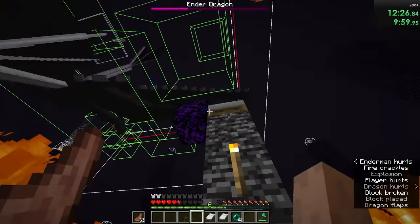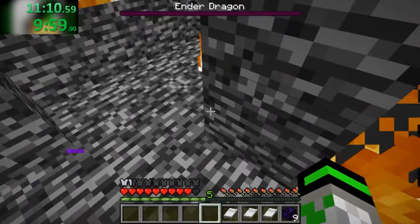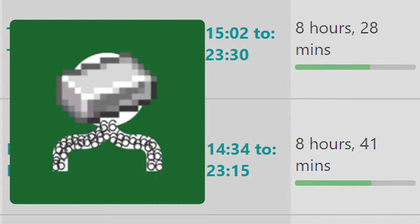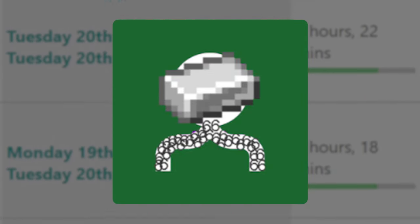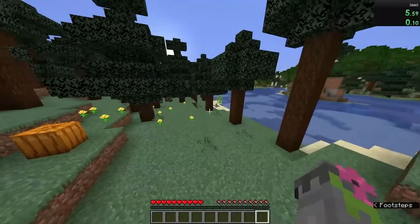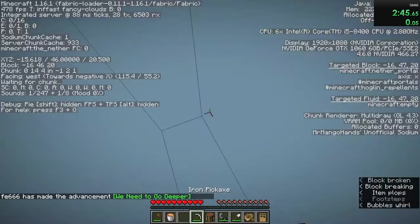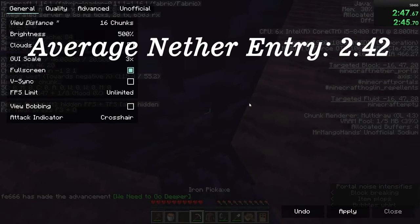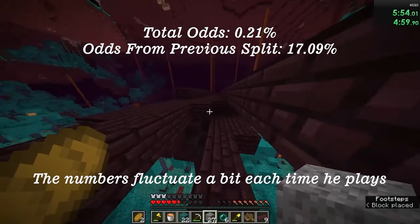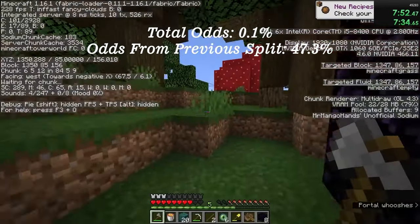FE once held the world record with his 11:50 time. But once it was broken, and especially after Brentilda's run, he kicked things into high gear. FE666's pace of resetting runs was unlike anything seen prior. About four-fifths of the seeds he loaded into were insta-resets, and only around 1 in 20 entered the nether at an average pace of 2:42. A minuscule 1 in 500 runs would make it to the second structure in the nether, and 1 in 1000 would feature him crafting Eyes of Ender.